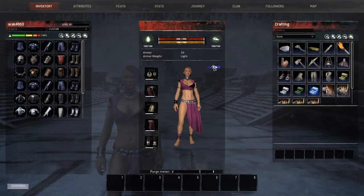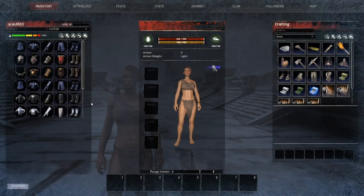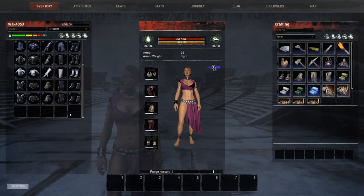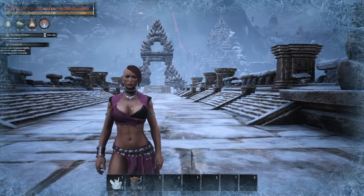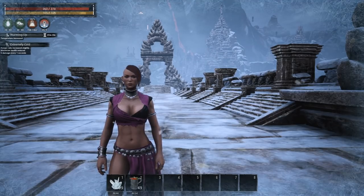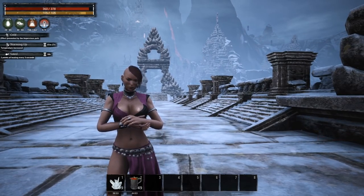They have also changed the temperature debuff system, so there are more icons to show you exactly what is happening with your character. If we remove the armor, you can see we get a different icon with plus-plus indicators — you don't just get one icon for cooling off or warming up; you get more information from the UI. Something that didn't change: if you eat ice in a cold area it makes you colder, and eating something with a warming effect makes you warmer. The fiery hot items are actually working as intended.